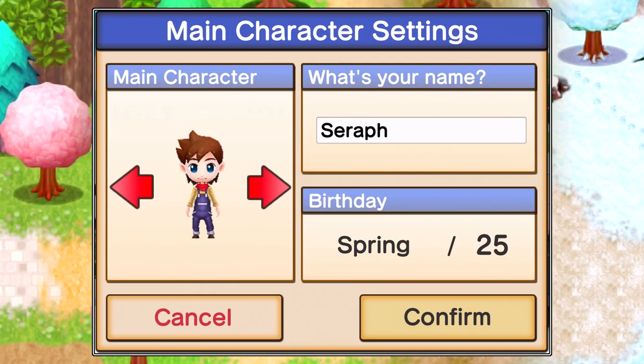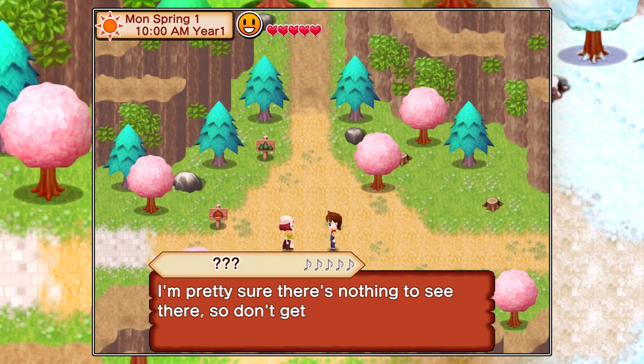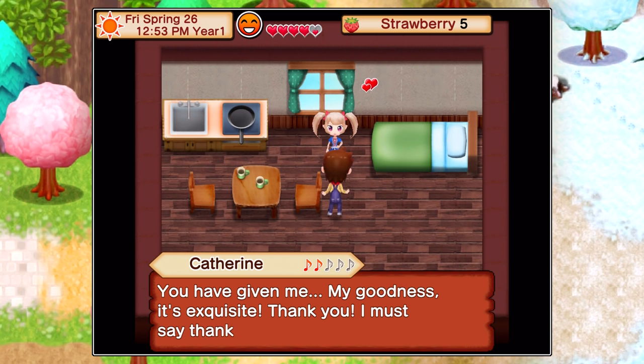In this installment, your self-insert farmer moves into the farm east of Chestnut Town. For one reason or another, the inhabitants of the town can't seem to recall the existence of the farm, and it's up to you to restore the farm and help the folks in town remember by befriending them and perhaps even romancing some of them.